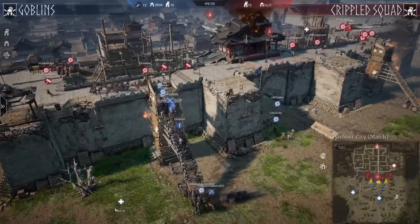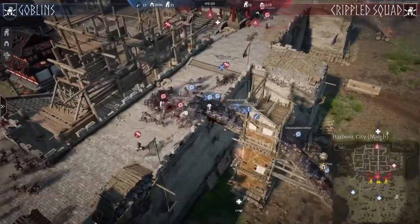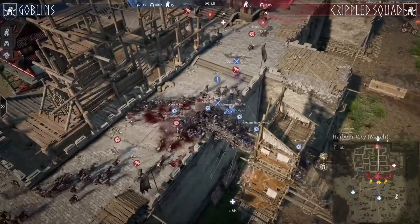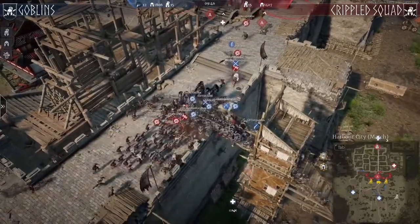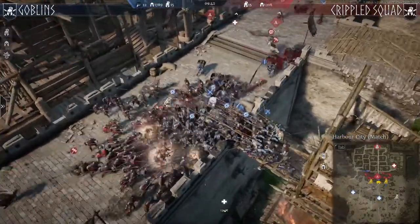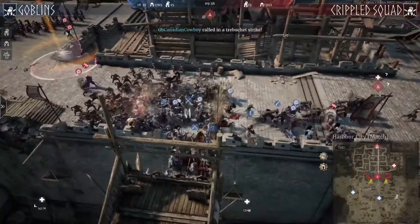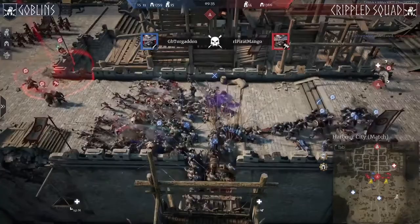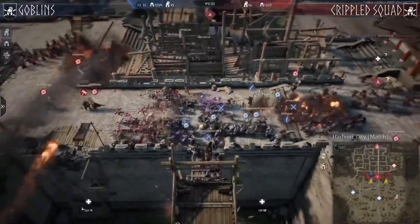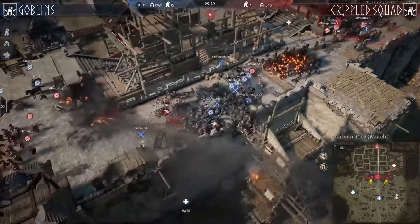We can see four Berserker squads from the Goblins. Let's see if they can do a lot — they are on Torgadon, one of the star players, as well as on Killichoke. Torgadon is getting the kill, and I think Goblins are really wrecking it at the front line, as support continues to follow them up.